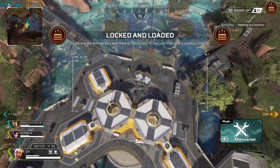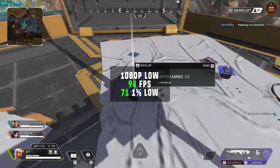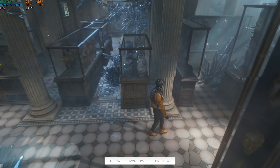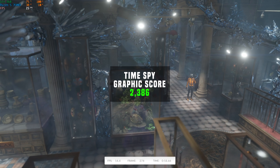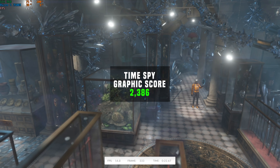And for the last real gaming benchmark, we have Apex Legends — didn't realize this one moved to Steam, which makes it so much easier to benchmark — and in 1080p with low settings, I got 94 FPS. To wrap up this 15 benchmark list, we have 3DMark Time Spy, just as a consistent comparison against future GPU reviews, and here we got a graphics card score of 2386.